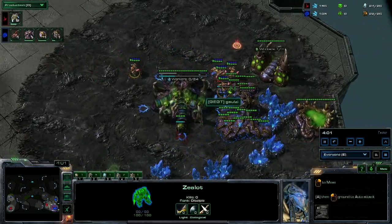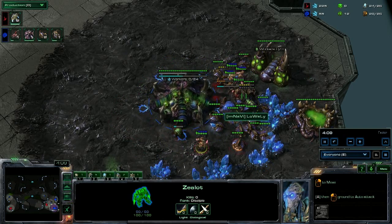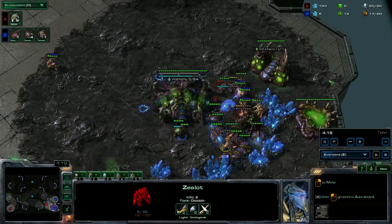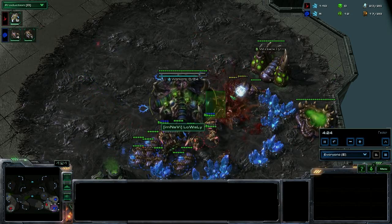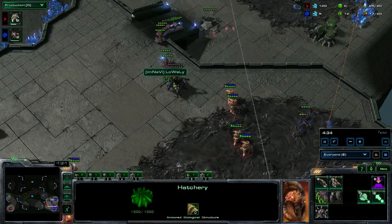3 zealots running forward, joined by a 4th, including a probe. Lowly moving his drones around to try to block for the Queen and the Spine, losing many drones. Queen taking shots, Galzy running forward with these zealots. Queen losing health, focusing 1 zealot. Galzy can't micro it back because he's trapped. Spine goes down as well as a zealot. Galzy pumping more zealots in the production tab, screaming forward like a banshee.